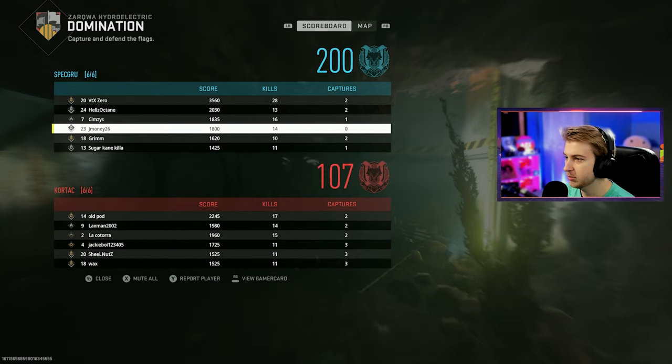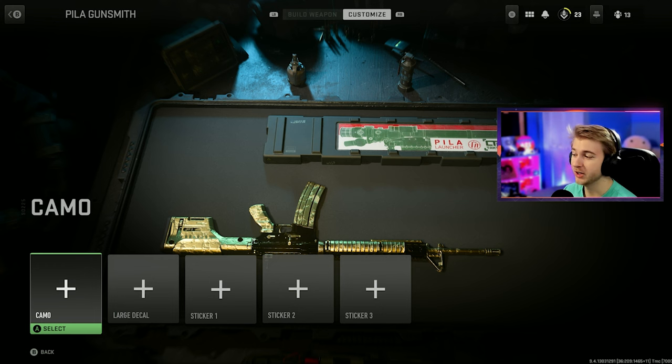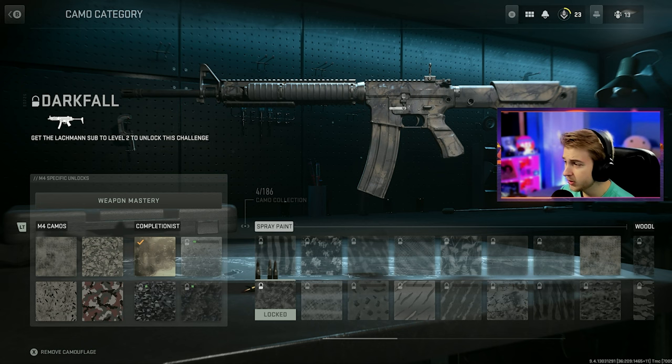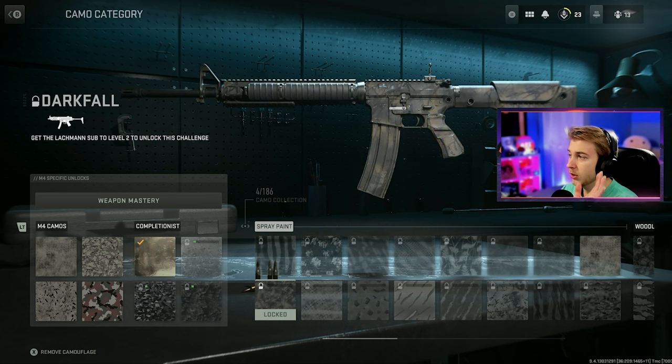Just to ease your mind for those who want to do this camo grind - look at the Pila weapon camos. I need to get the Pila to level 11 to unlock the challenge, and then it's just complete the gold challenge. That's it - that's all you need to do for this launcher. And in this game there are 186 camos, which is ridiculous. If I complete the first challenge for the Lockman Sub or MP5, I get that camo on every single weapon.